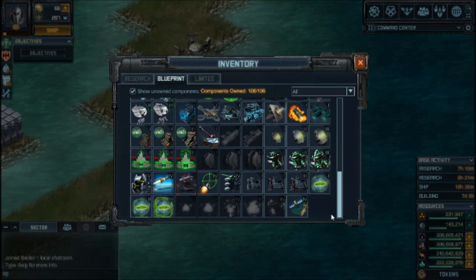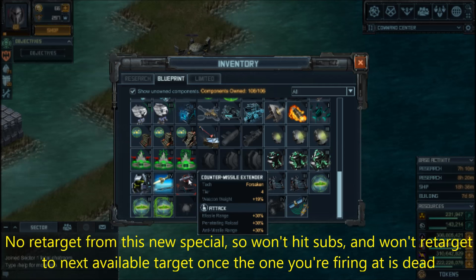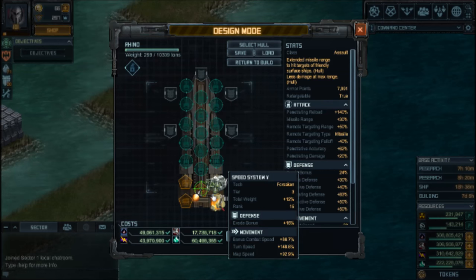My preferred choice is Guided Missile System. From the raid, you can also get Counter Missile Extender — it also gives you 30% range plus 30% more reload, and it boosts your anti-missile range for countermeasures. But since I'm not putting any countermeasure on this ship, that's a poor choice for me here. So let's go back to Guided Missile System.